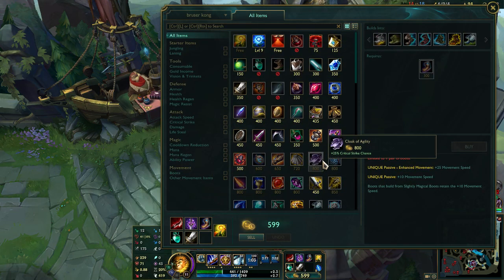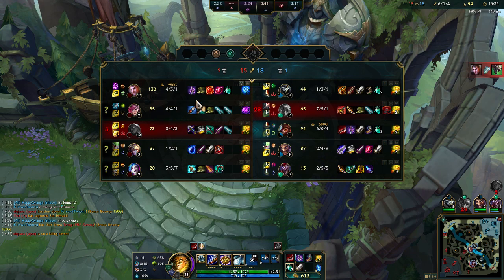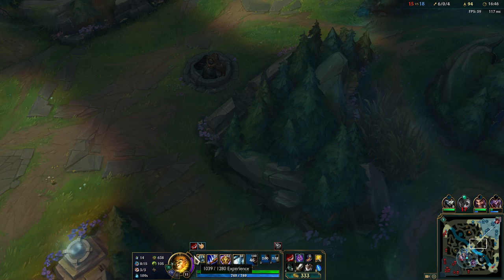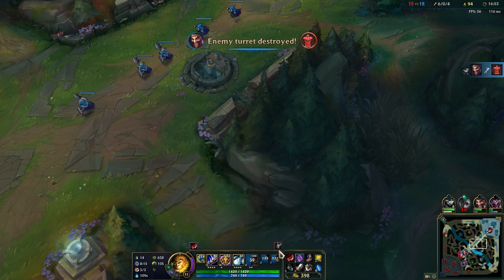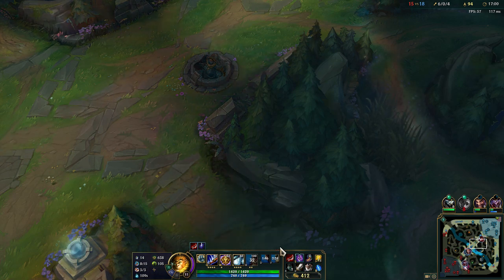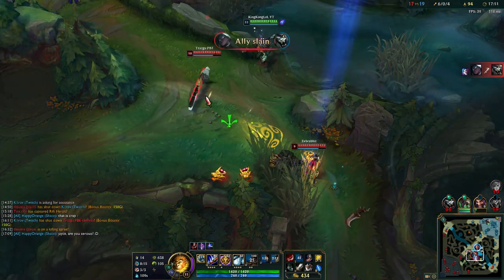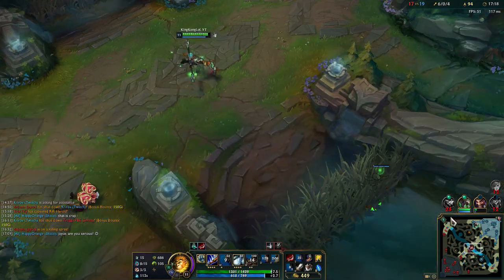Let me complete my boots. We need AD — let's grab it. We have Press the Attack as our keystone right now but it will change soon. This is how Omni Stone works: it goes on cooldown, so we're basically without any keystone for a moment, then we got Phase Rush. This means we can make it out of sticky situations.